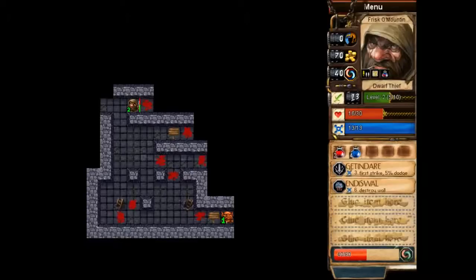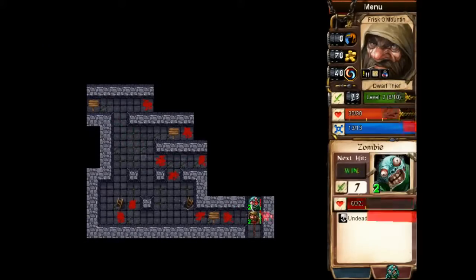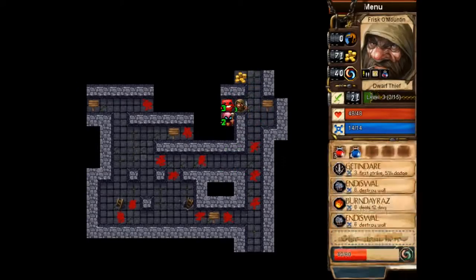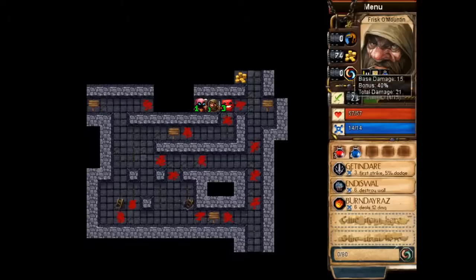As a change from the fighter, instead of when I convert something it going instantly to a hundred, I have to convert at least four glyphs for it to go to eighty. It's either the class or being a dwarf which does that, I think. When it converted, I don't know exactly how much health it gave me — probably around three health or one health.